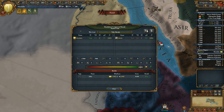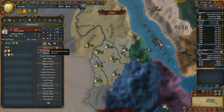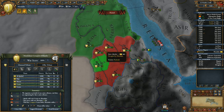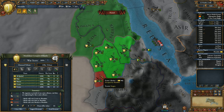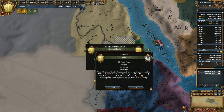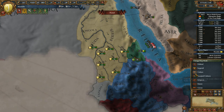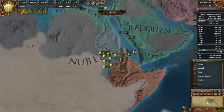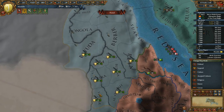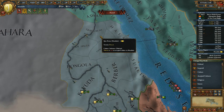I'll need a diplomat — send him to Elodia. Not unconditional surrender, just make sure not to click that by mistake. Take all the land and all the money. Now let me show you — we own all the non-colonized Nubian provinces, and I believe there are 15 of them. Let me count: 1, 2, 3, 4, 5, 6, 7, 8, 9, 10, 11, 12, 13, 14, 15.